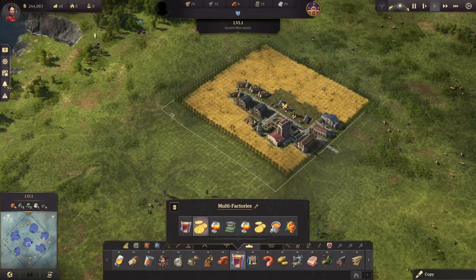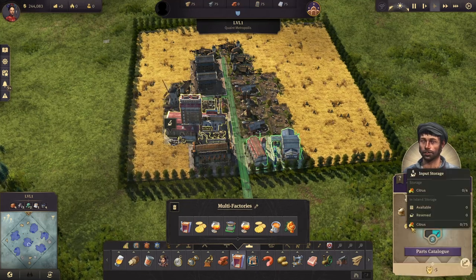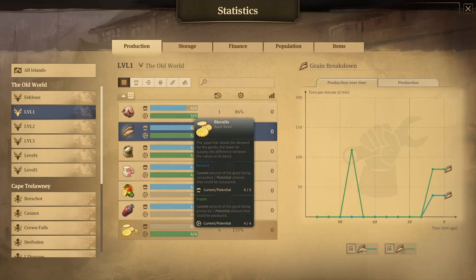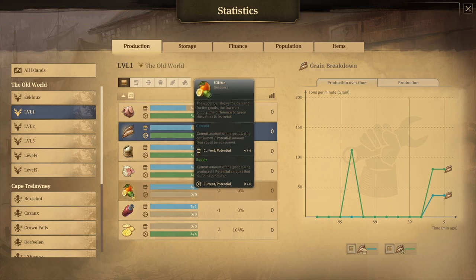The next one is for biscuits. Again we have an assembly line, but this time the recipe is biscuit, which will require tallow, some flour, and some citrus. With these stamps you have almost everything. Looking at the production, we'll be able to produce four biscuits per minute. We have enough pig, enough grain, enough flour, and enough tallow.